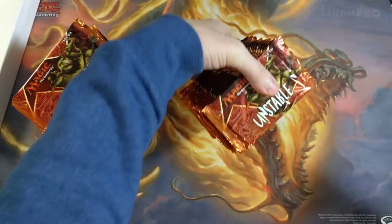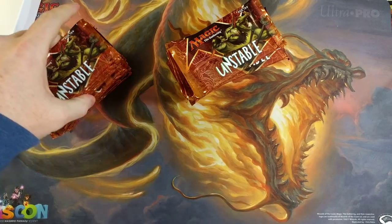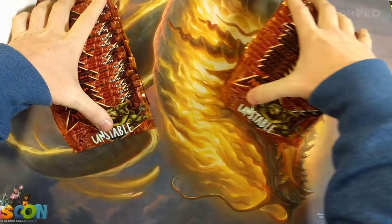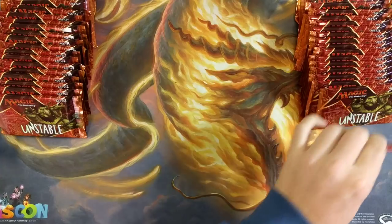How many packs are in this? 24? 32? 36? I don't know — I'm guessing 36. We've got a lot of Unstable to go through. Also, I want to pull an Urza. That'd be freaking gorgeous to see. So wish me luck here, guys.